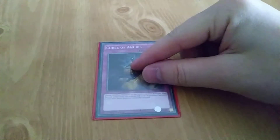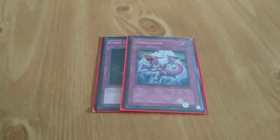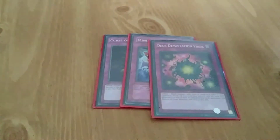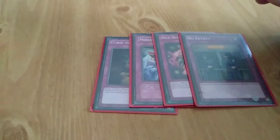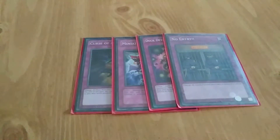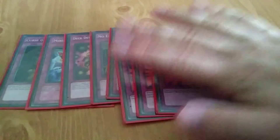This should be a 40 to 42 card deck — I'll count after I give you the traps. Curse of Anubis starts off the traps. Then we have Miniaturize, actually a really fun trap card to play in a pinch. Deck Devastation Virus — another one of those fun cards, won't affect a lot of decks now. No Entry, which puts all attack position monsters to defense mode. Magical Hats. Rounding that off, I've got three Mirror Force.